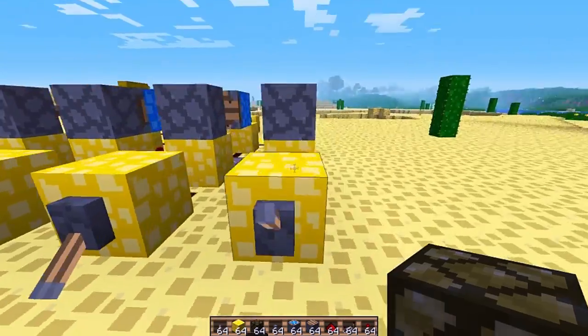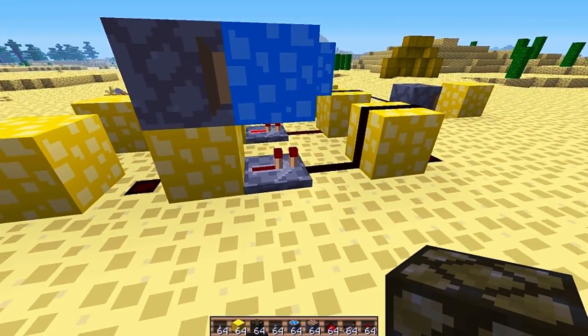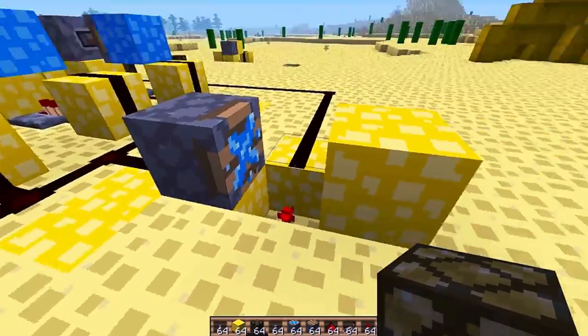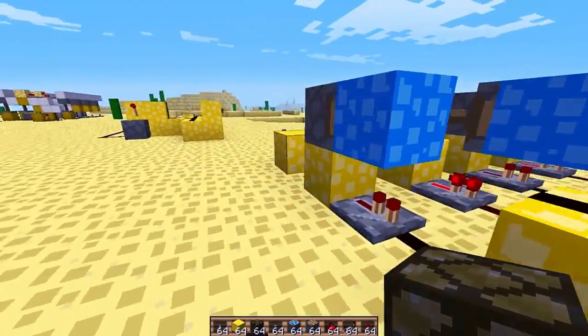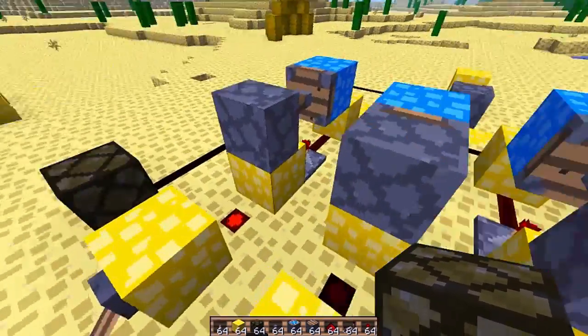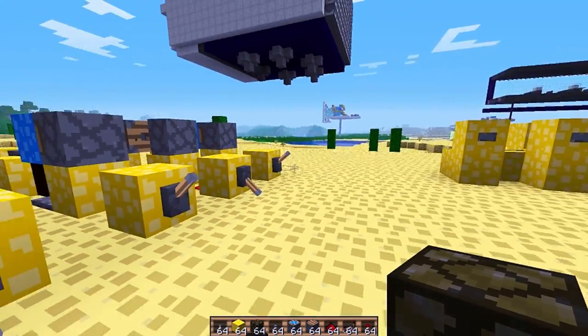And like I said, this design is modular. All you have to do is make more of these double-edged triggers and have them all connected to the same sticky piston. If you want to take a closer look and the video was too fast, feel free to download my map — a link will be in the description. Until next time, this is YTPD signing out.